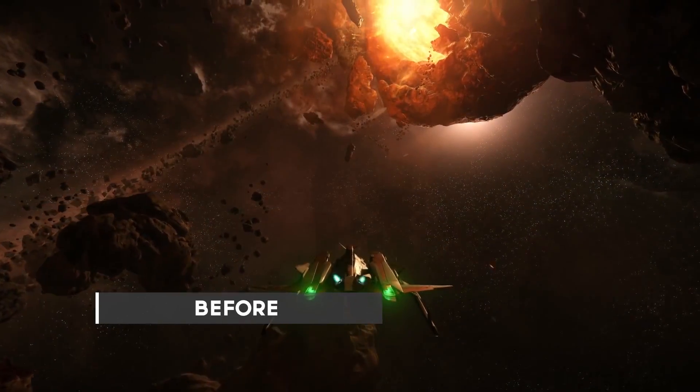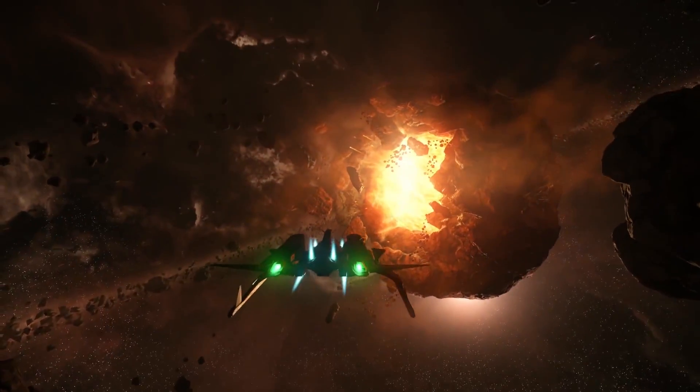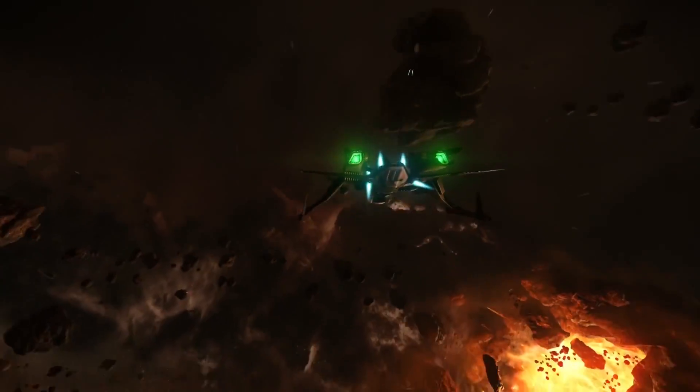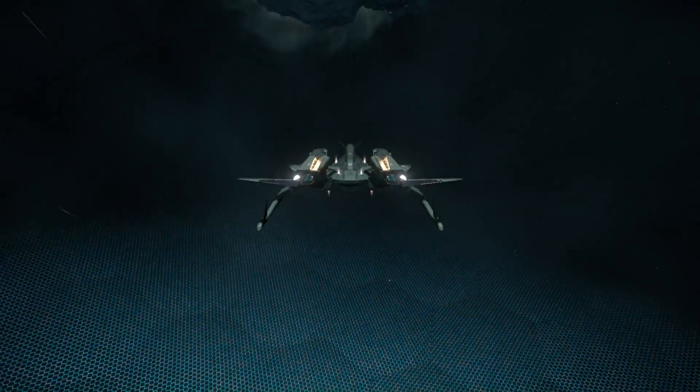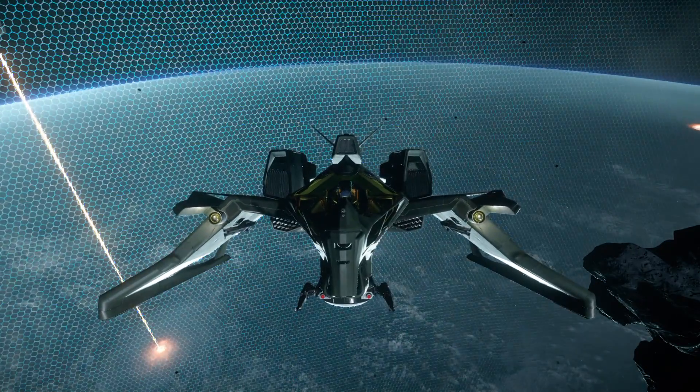I actually prefer this one — it does look much better. In some ways I did like the greeny color because it made it look a little bit alien-y. I think they've done this unique thruster animation across all the ships. Looks pretty cool from the front.